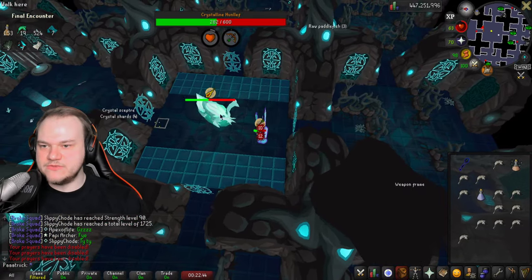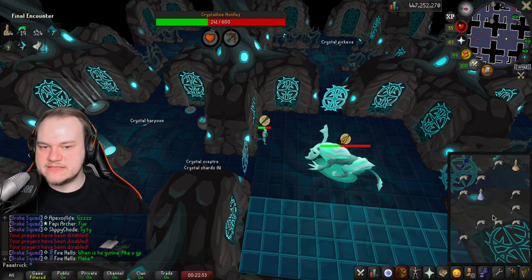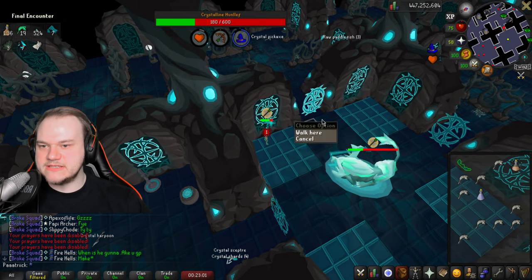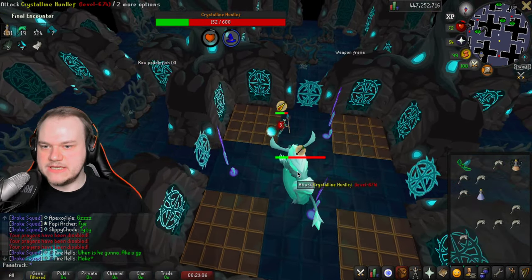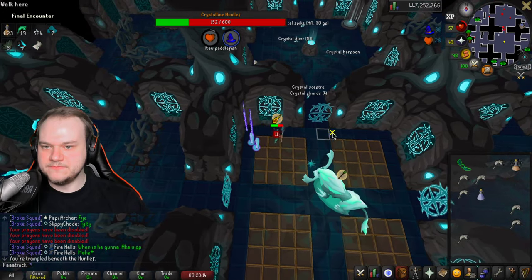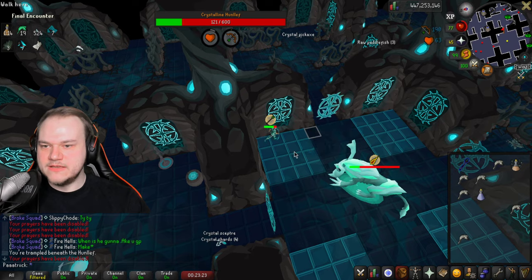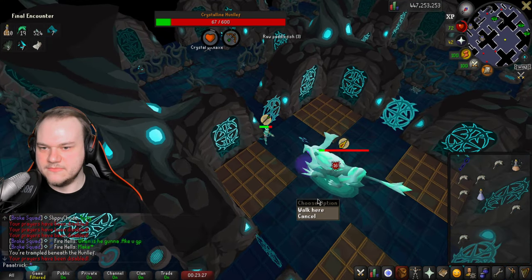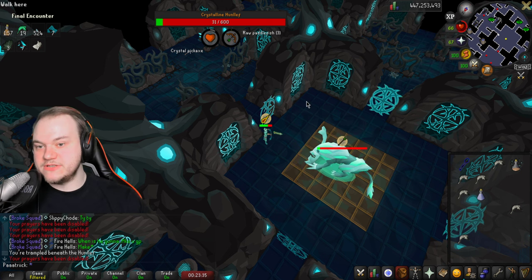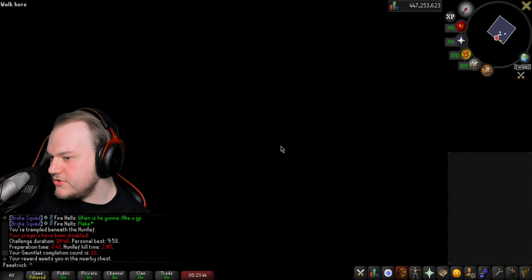The boss sometimes spawns tornadoes — avoid them. The last mechanic to look out for is a special attack that's slightly darker and you can hear it — it disables your prayers. You saw the tornadoes, avoid the floor-is-lava tiles, and he turned off my prayer — turn it back on and get out of those tiles. Stay calm — always try to keep an eye on the boss to see the animation, or you can count: one, two, three, four every attack.